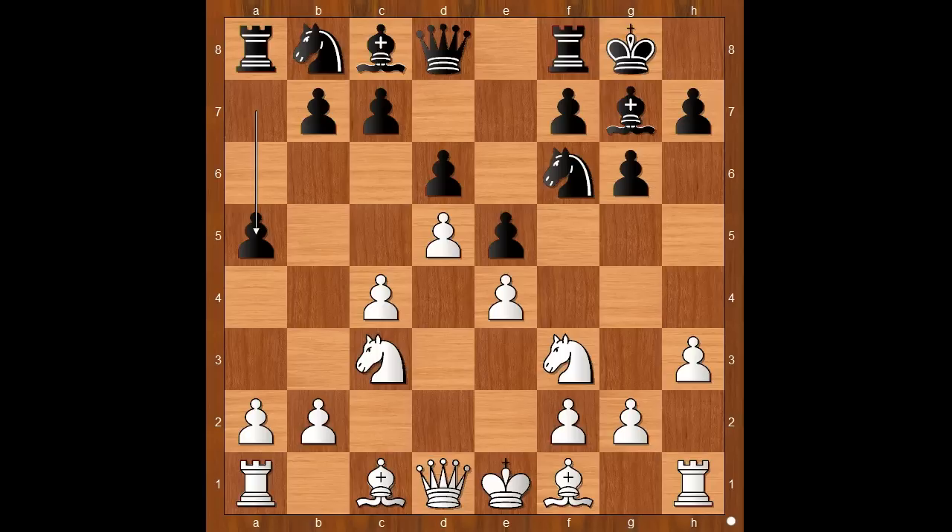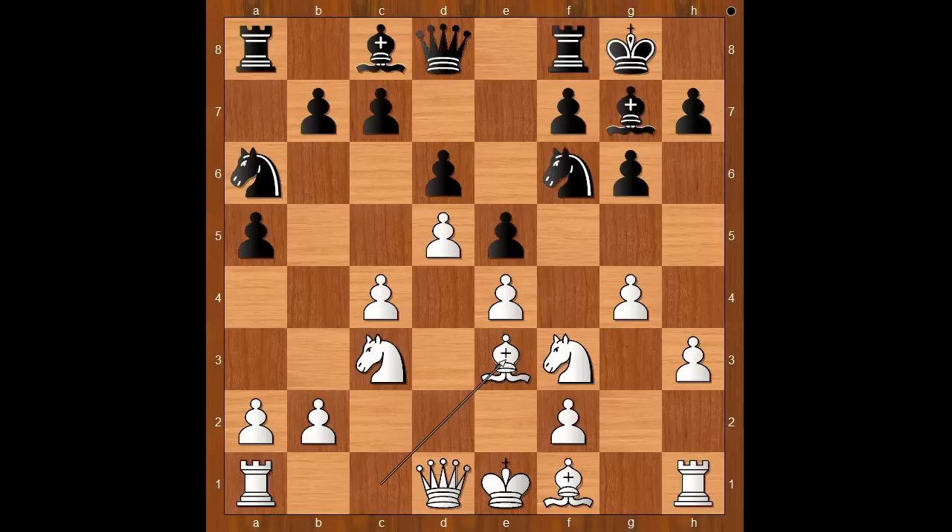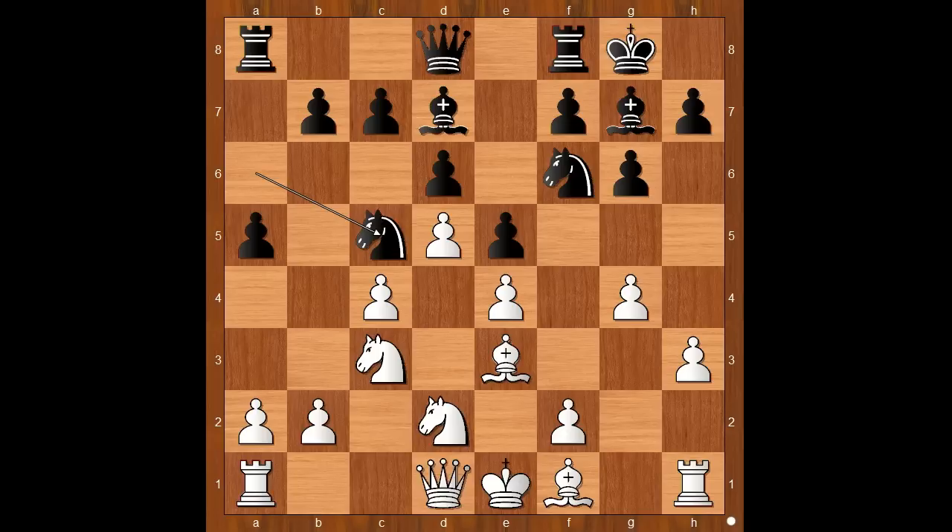White to move, g4 was played. Bg5 and Be3 are the two most played moves, but g4 was played. Na6, Be3, Bd7, Nd2, Nc5, Qc2 — black to move.